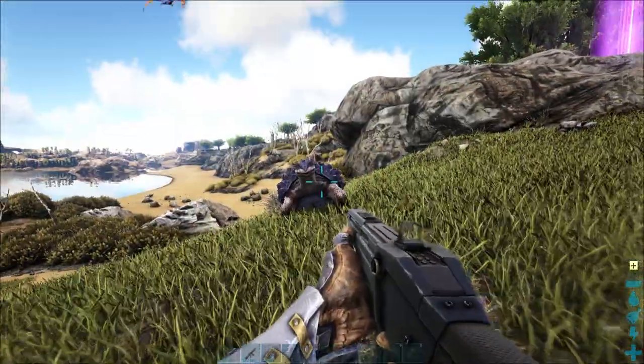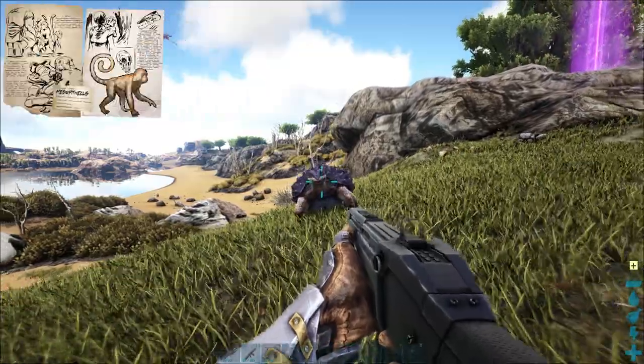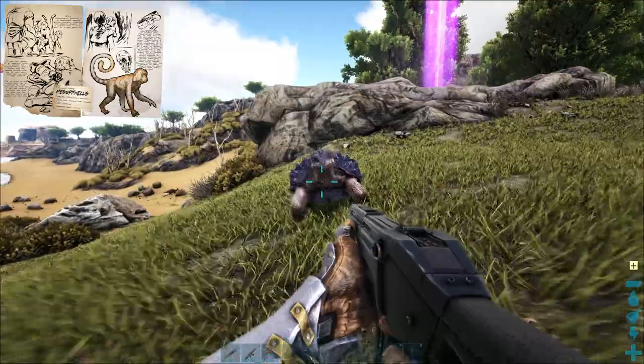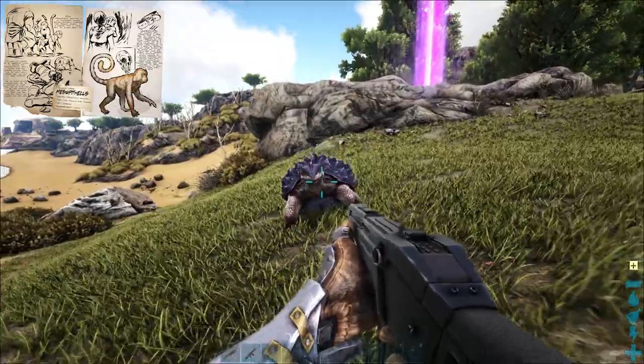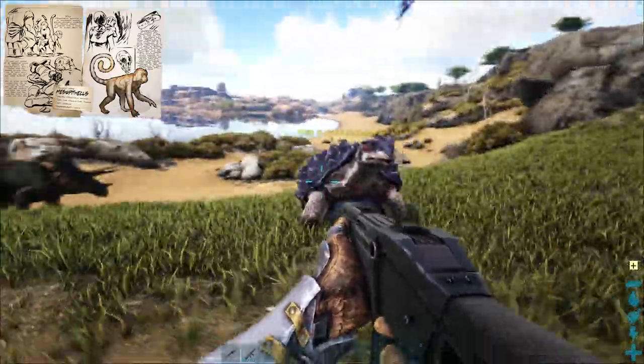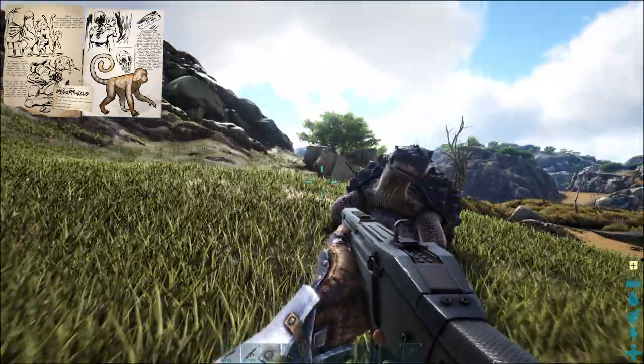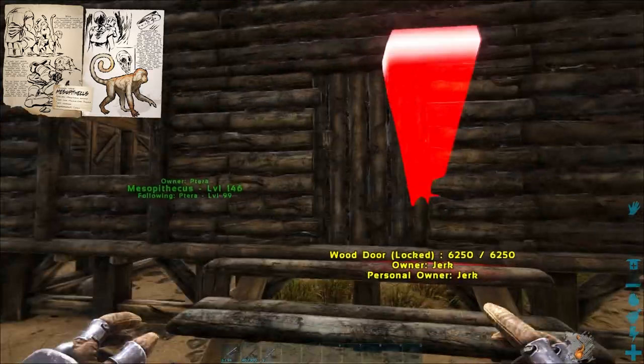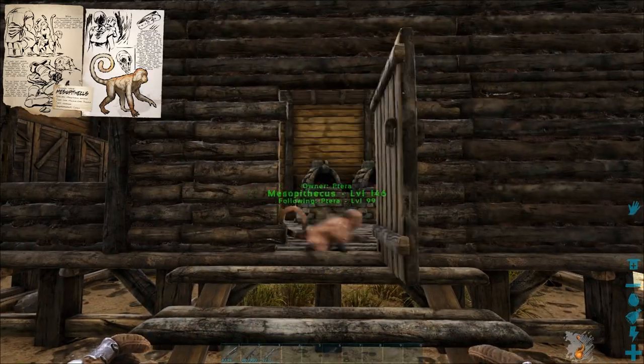The next shoulder mount I recommend is the Mesopithecus. I'm gonna be honest — this guy isn't a fighter. The best thing about the Mesopithecus is that it can fling poop at enemies during combat, which will slow them down and poison them, giving you an opportunity to either push the attack or flee. They can also unlock thatch and wood doors if thrown into a window, but it's really rare you'll find this ability useful.